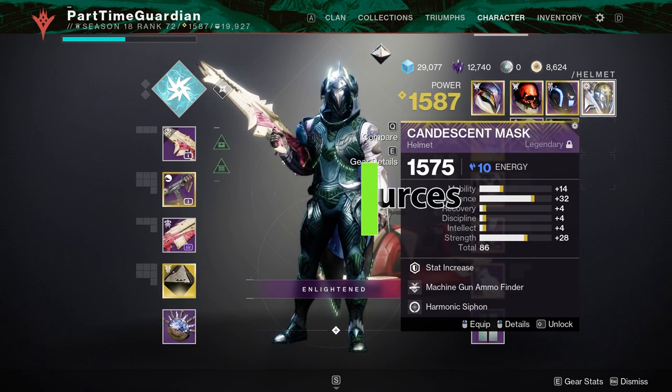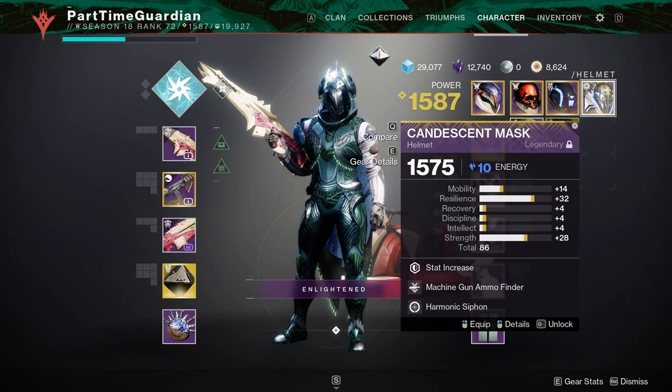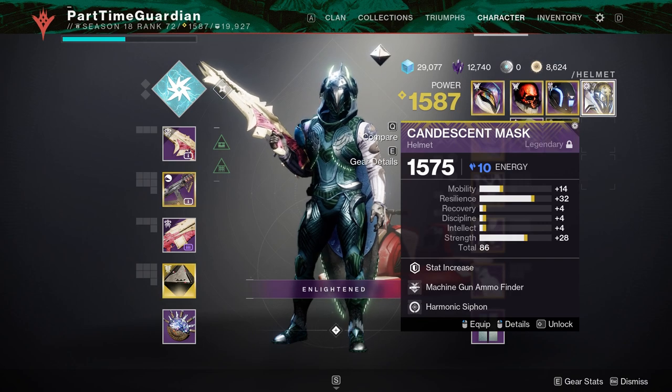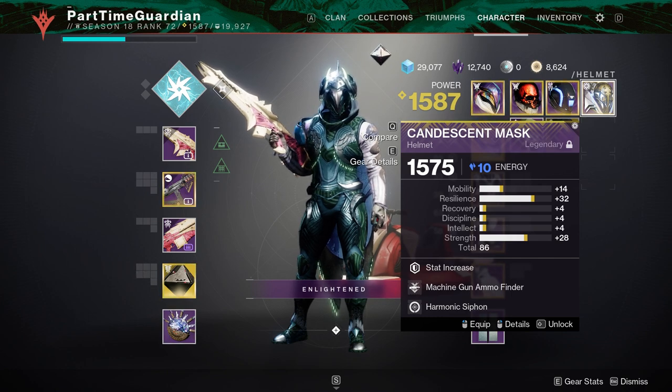The best places to get high-stat armor are raids and Grandmaster Nightfalls, but those are really endgame activities. In the seasonal pass you'll have a couple of opportunities to get armor. The seasonal activity will typically have places where you can focus Umbral Engrams to get more endgame armor. Look for anything that says you get high stats when you go to that activity. It'll vary season to season, but the seasonal activity and focusing engrams at the Helm — once you unlock the right upgrades — is usually the way to get that endgame armor.